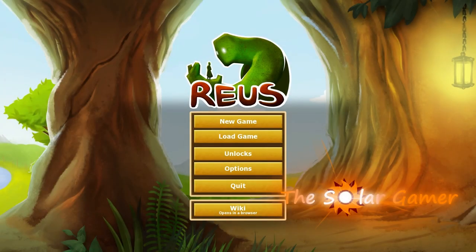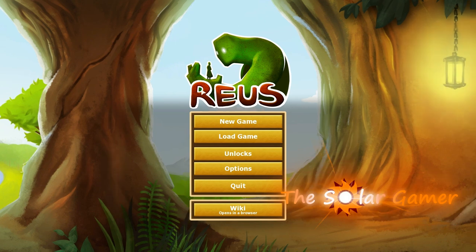Hello everyone, I'm the Solar Gamer, and welcome to Solar Indie Sunday. Now it's time for Reus, which is a game by Abbey Games. It was just released on Steam Store for $10. So this is a god simulation type of game. You control these giants and you terraform the world.